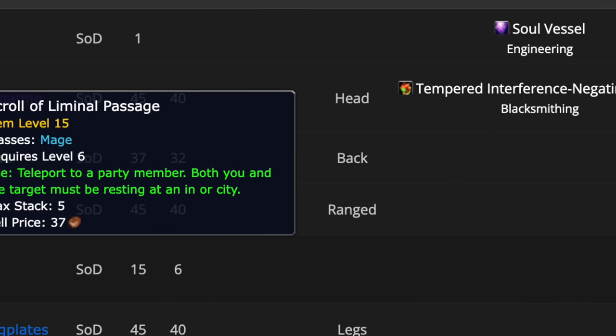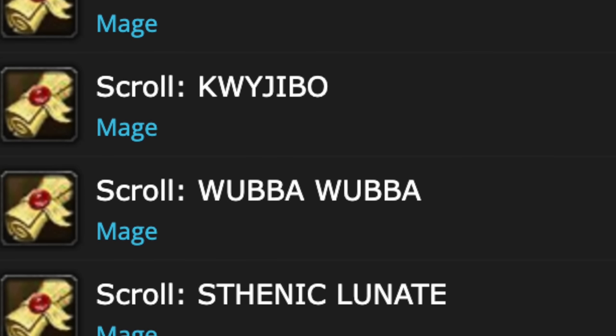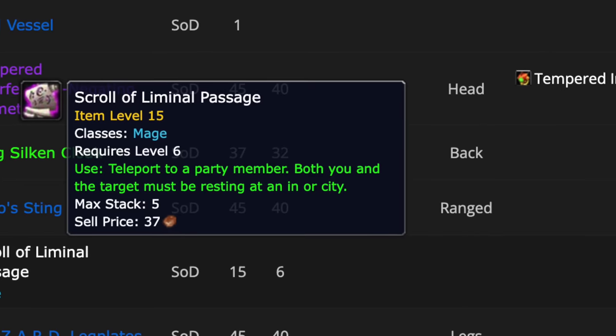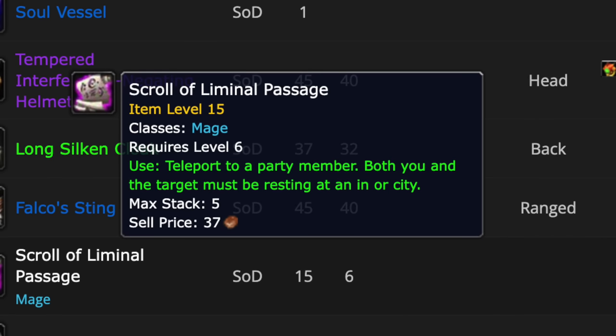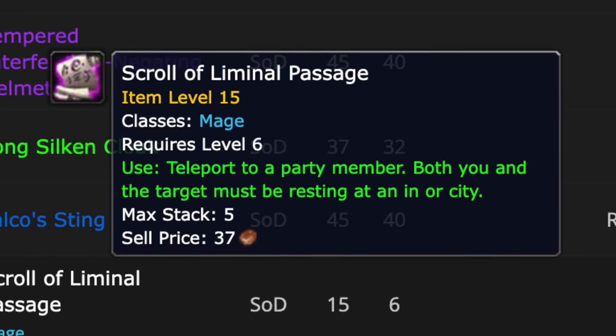While we're talking about mages, there are some really cool scrolls found as well. If you pick up random scrolls and you're not a mage, you just vendor them or put them on the auction house. But mages are going to be able to use these to access scrolls that look a lot more interesting than the Phase 1 scrolls. There's one called Scroll of Liminal Passage - it teleports you to a party member, but both you and the target must be resting at an inn or city. If someone wants help somewhere quite far away, they run to the inn and you teleport straight to them. I think that's a fantastic mage-only scroll and I'm looking forward to using it.